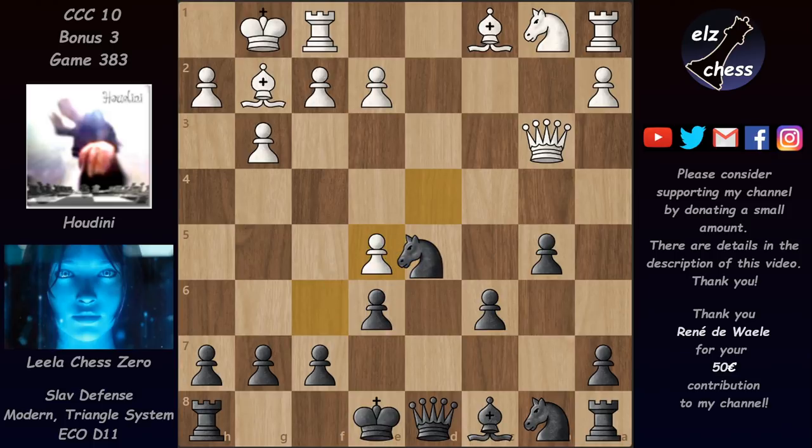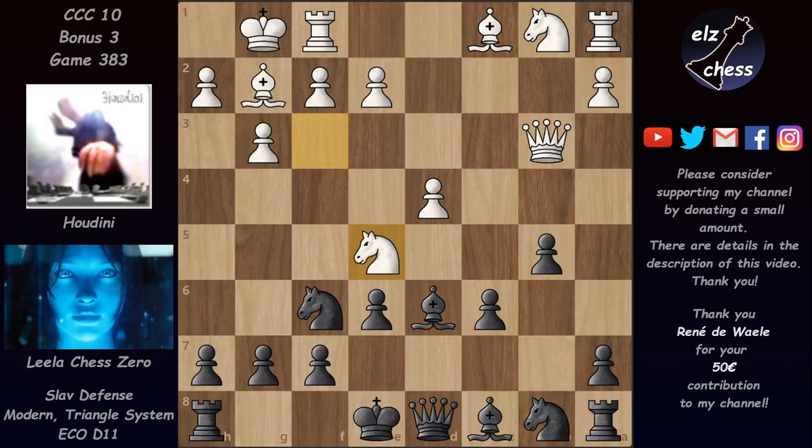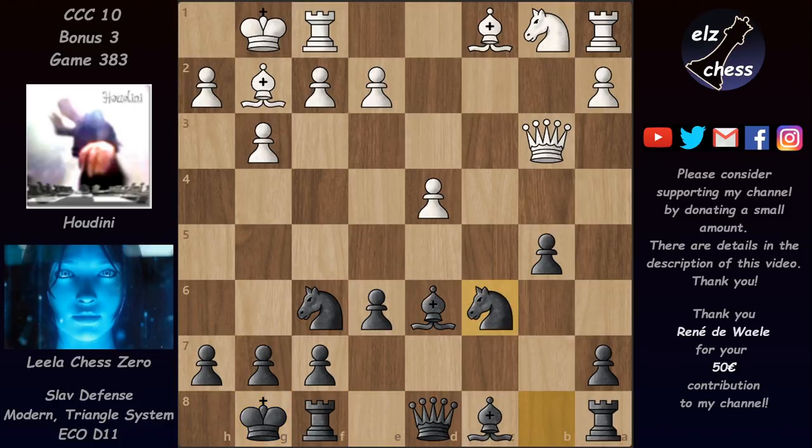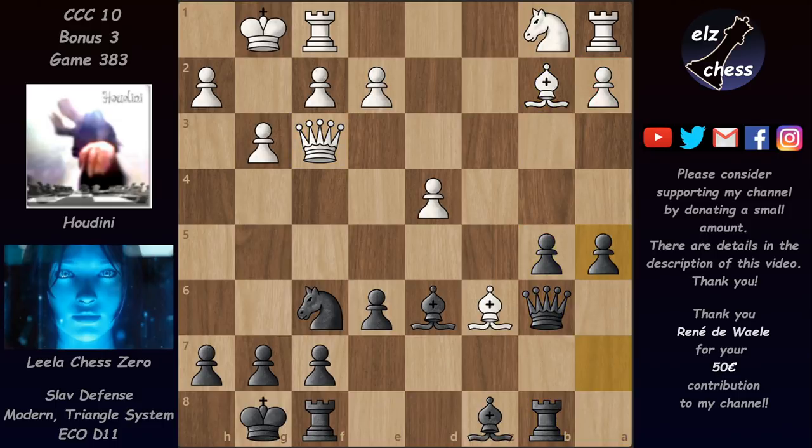After pawn takes and knight d5 — not e4, which would be bad because the knight goes away and the bishop is blocked behind its pawns — White has the very annoying bishop a3, not allowing Black to castle, and White would be much better. So bishop takes on d6 is not good. Lila was planning to castle short and just give up the pawn on c6, and after knight takes, knight takes, and bishop takes, she would have rook b8 defending. The pawn is not hanging because of bishop takes a6, trapping the bishop, and Black has a two-to-one majority on the queenside and can push those pawns.